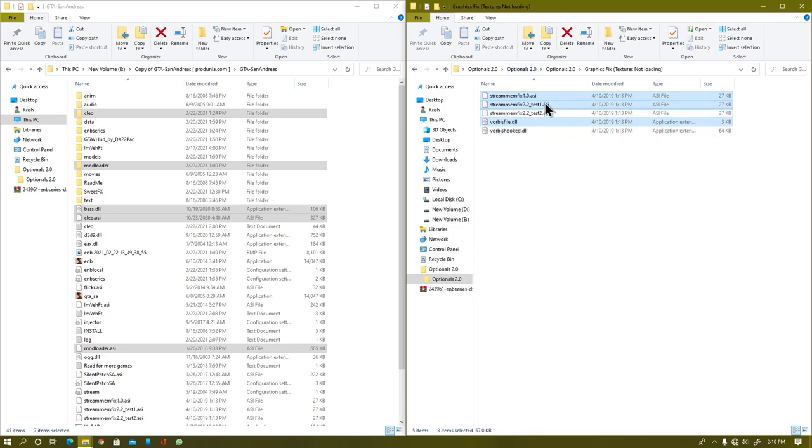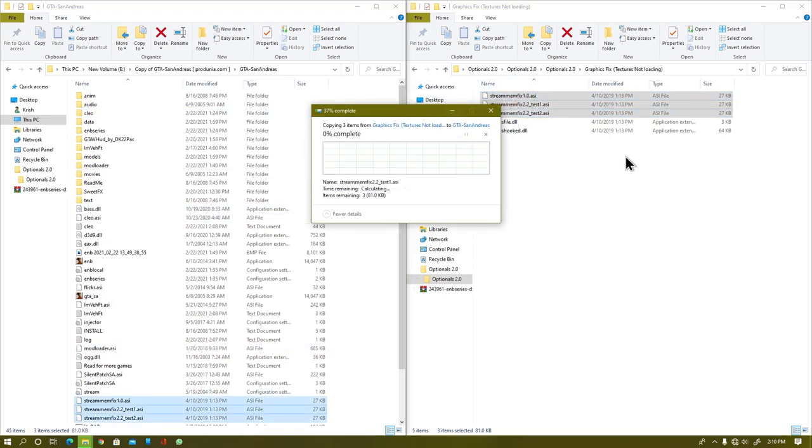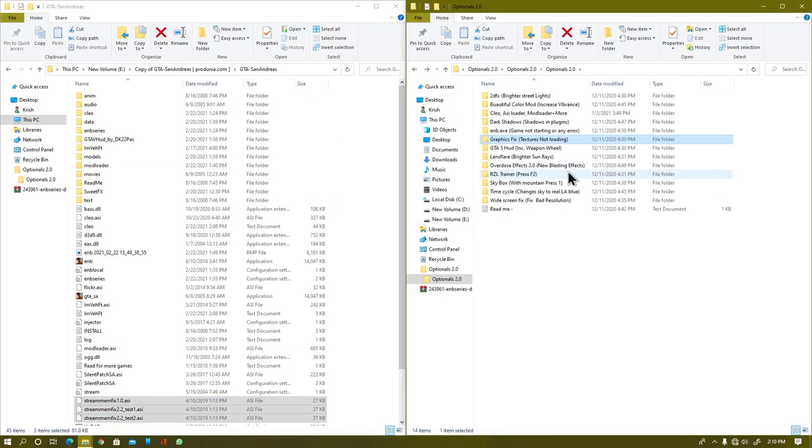Now go back and search for your graphics fix. From there, copy only these three files — except for the two warbiz files. Just drag and drop or navigate all these files into your game directory and hit Replace if it asks.